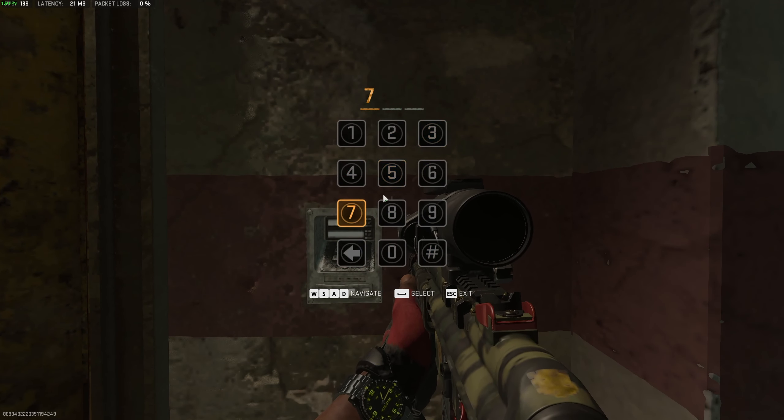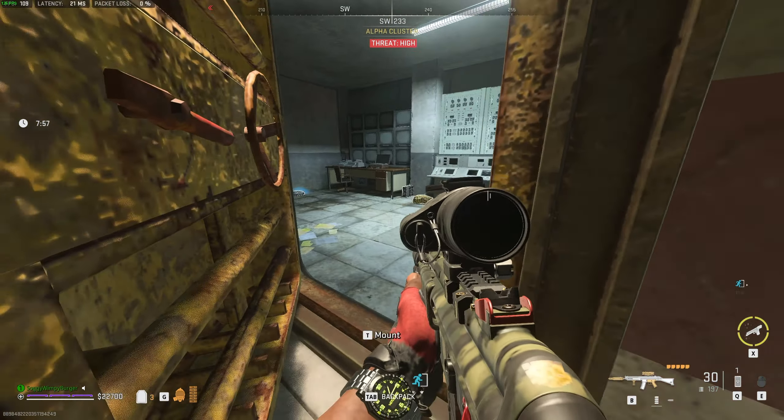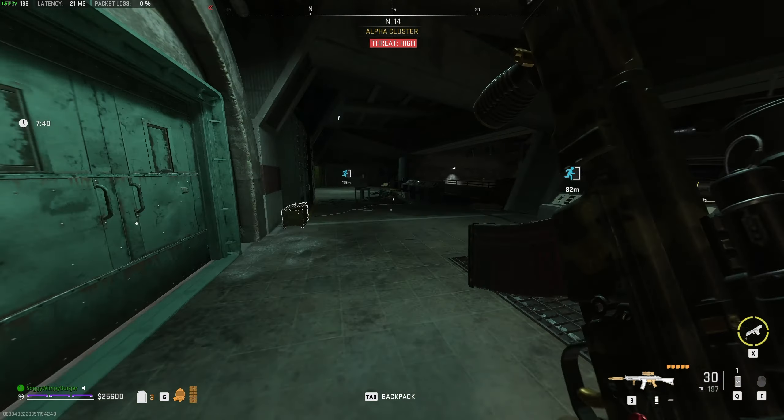Trying combinations: 3-7-5, 3-7-6, 3-7-8, 3-7-9 — hey, there we go! And inside we have nothing... not much. Muzzle — sure, I don't think I have that. And now we can leave.